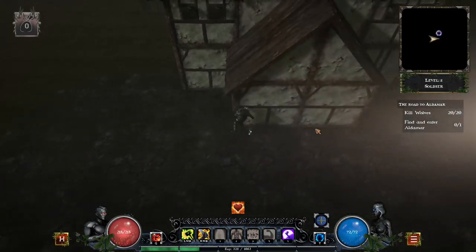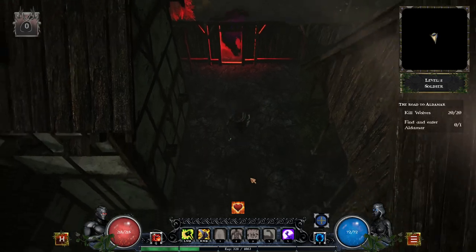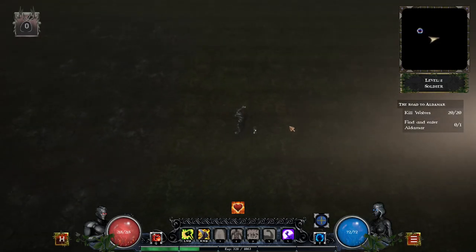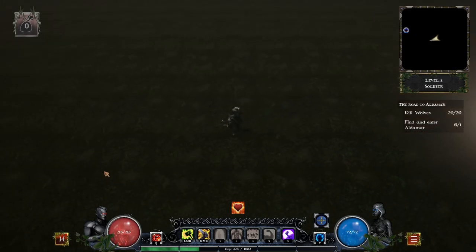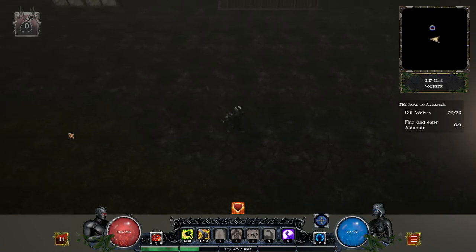It'd be cool if the buildings cut away so we can see what we're doing. Right here it looks like it's supposed to be a magical barrier where we cannot get through unless we've completed the prior objective — kill wolves. When I first encountered that I thought we need to kill wolves first and then we'll be able to do this one. Not the case, it didn't work. We do get to pass. I'm not sure if this light entity is on the right side of the screen.